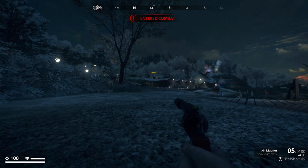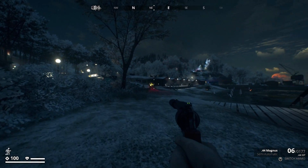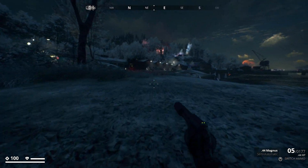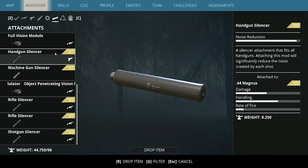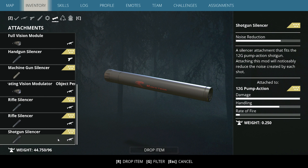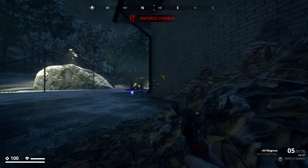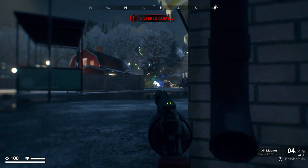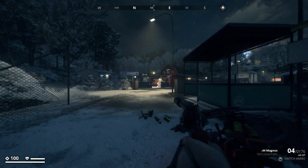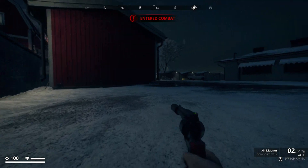Now for a sidearm I consider top of the stealth meta: the .44 Magnus. The Magnum in Generation Zero is a loud gun, so getting a suppressor on it is key, but luckily the handgun suppressors hold the largest amount of noise reduction. We have a bunch of options from assault to hunting rifle suppressors, but I don't consider assault rifles in Generation Zero to be a stealth-based weapon. They offer lots of burner ammo, but the lack of kill potential nixes them from this list. Handguns offer the highest amount of noise reduction, with hunting rifles coming in second, and shotgun suppressors filling up the bottom tier of stealth benefit. With the crazy amount of damage and power behind the .44 Magnus alongside the suppressor, you wind up turning it into one of the nastiest stealth weapons in the game.